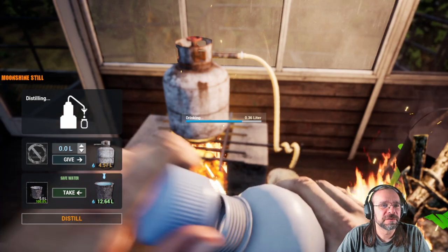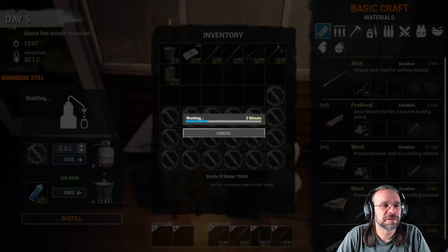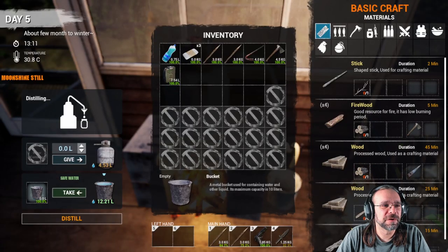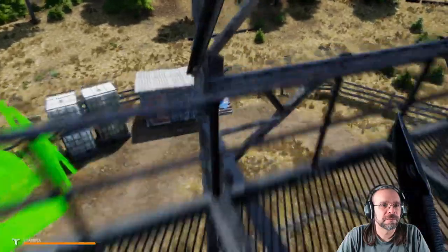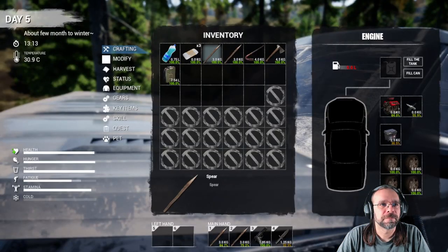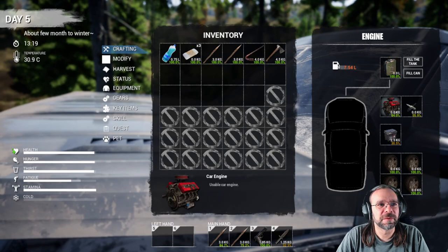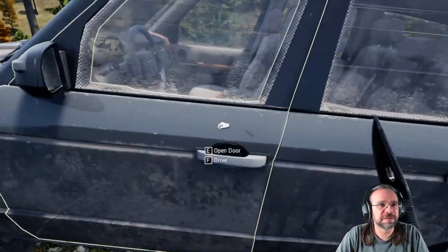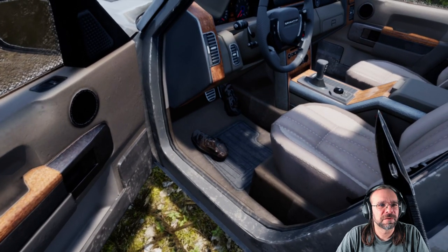Let's fuel up our truck. We'll go see if we can't find some trouble. We're going to leave the bucket in here — that's an easy way to not lose it. We've got pretty good gas. We do have all of our stuff for our truck here. We're just going to leave it in there so we know where that's at.